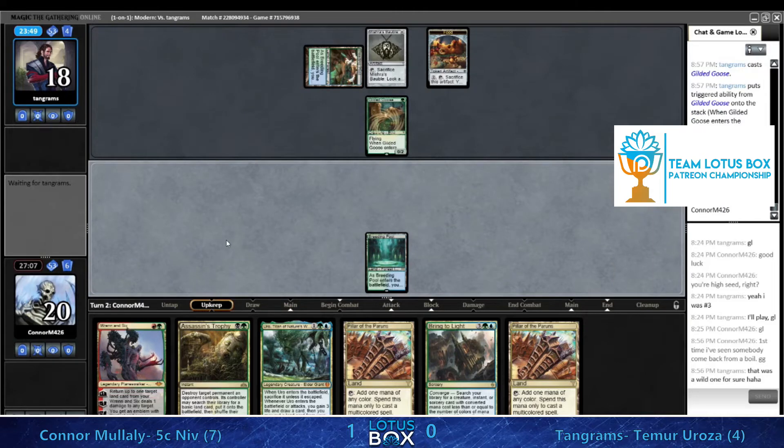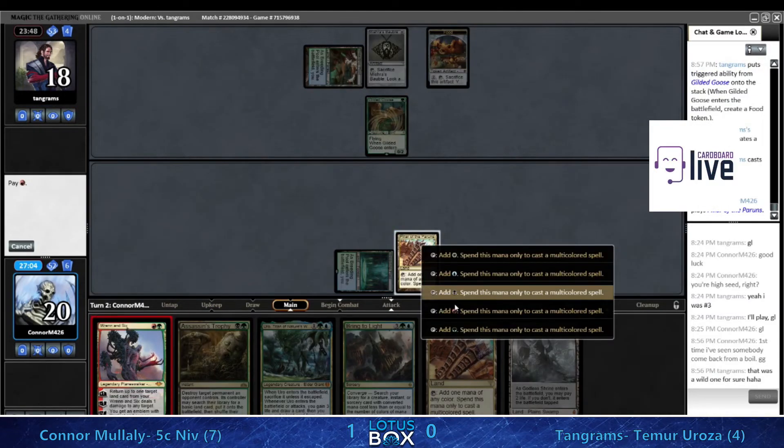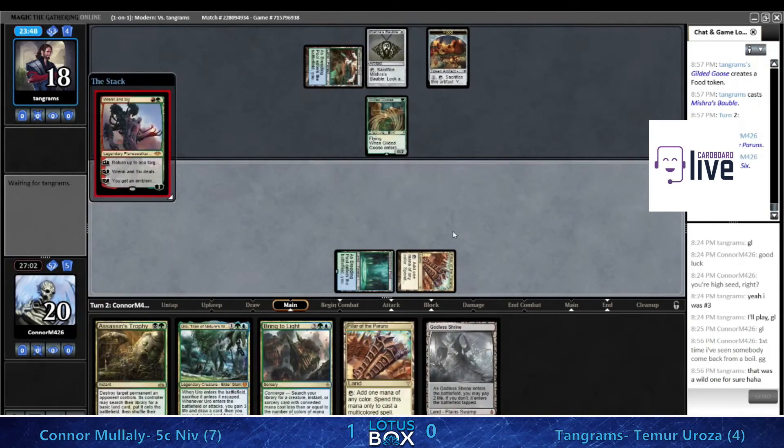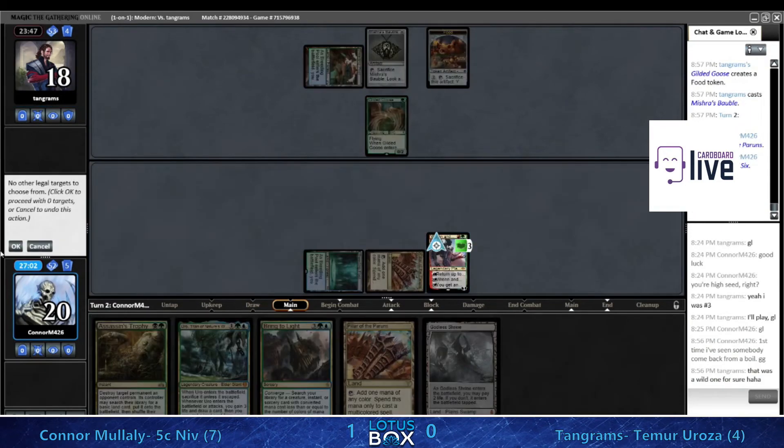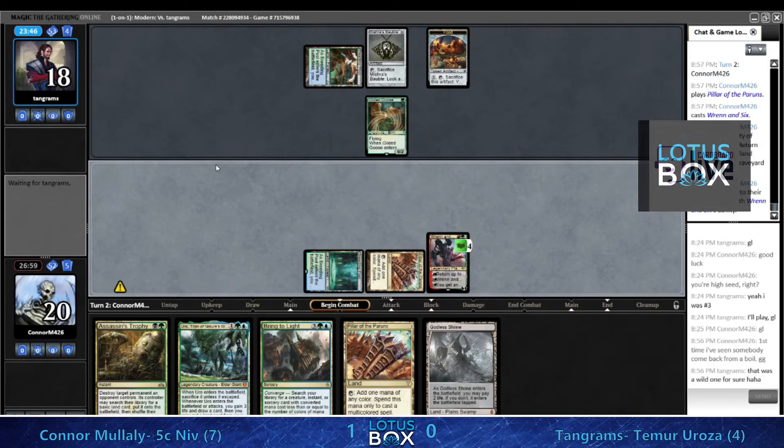It's not a fetchland - that's kind of a brutal one, not really providing. The Pillars of the Paruns mean that all your multicolored spells are going to be castable regardless of what your other lands are, but yeah - definitely need a fetchland.